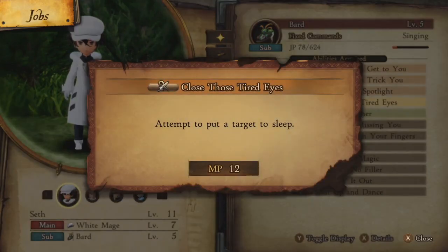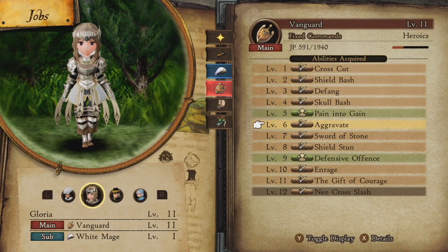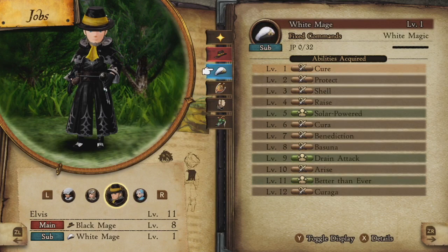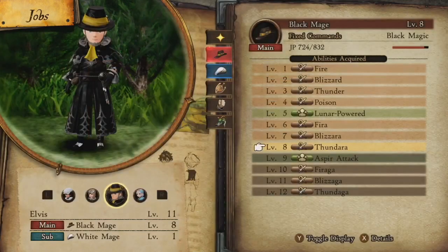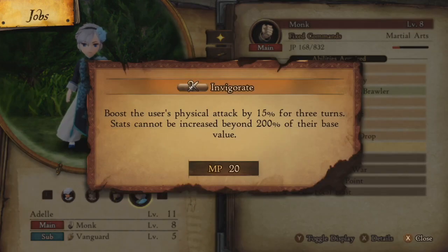You can also put this boss to sleep with the Bard ability, though I'm not sure how many turns the sleep lasts. I have a guest character who keeps interrupting the sleep, but it might be useful if you don't have a guest. With the Vanguard, Sword of Stone was the best damage ability I found. On the Black Mage, use Thunder because the boss is weak to electricity.